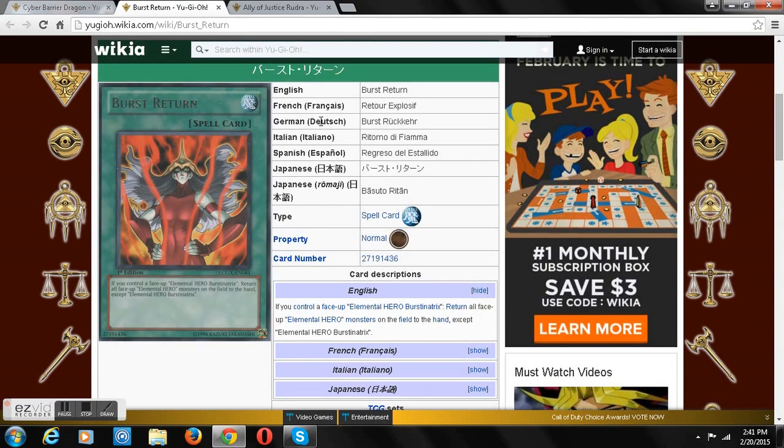Next card — a normal spell card, Burst Return. If you control an Elemental Hero Burstnatrix, return all Elemental Hero monsters on the field to the hand except for Burstnatrix.